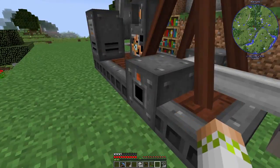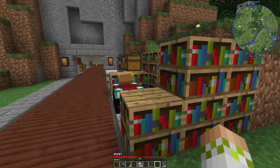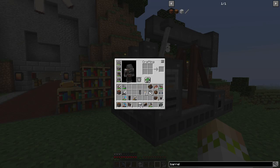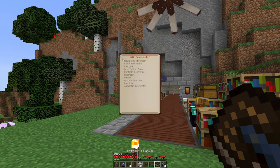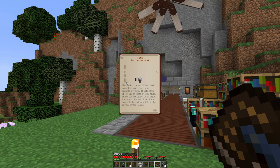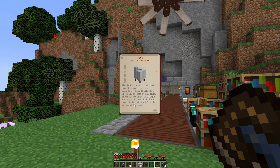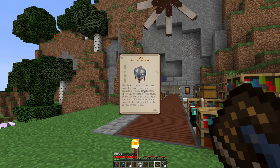There we go - we shift right-click to remove the projector and we have it. So awesome. We are able to pump out the crude oil from either side, and we are able to input power right there. What we're going to do is throw the high voltage capacitor on there once we make the tank. To make the tank, we can open up the engineer's manual - I don't think I'll use the projector for this because it should be really simple. It's a multi-block that provides space for 512 buckets of any fluid, which can be piped through the top or bottom block, and can only be extracted from the bottom.